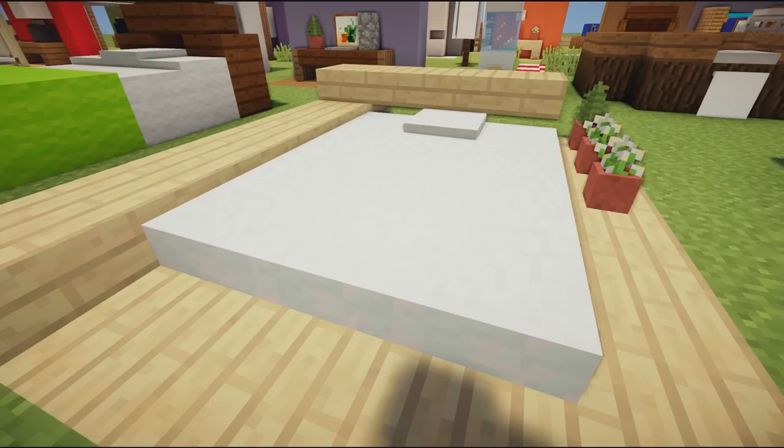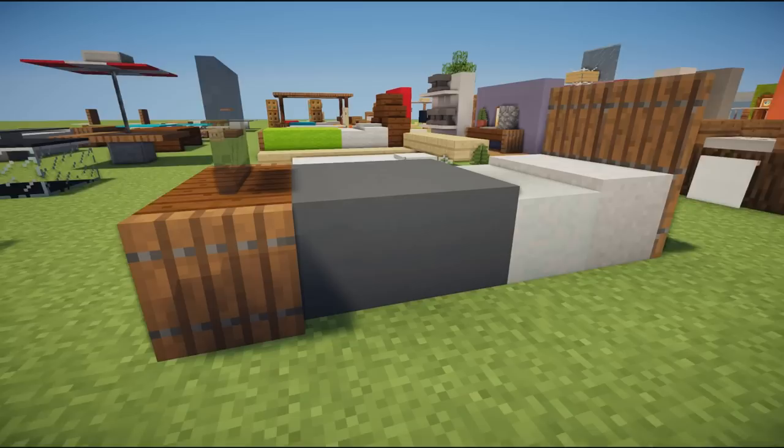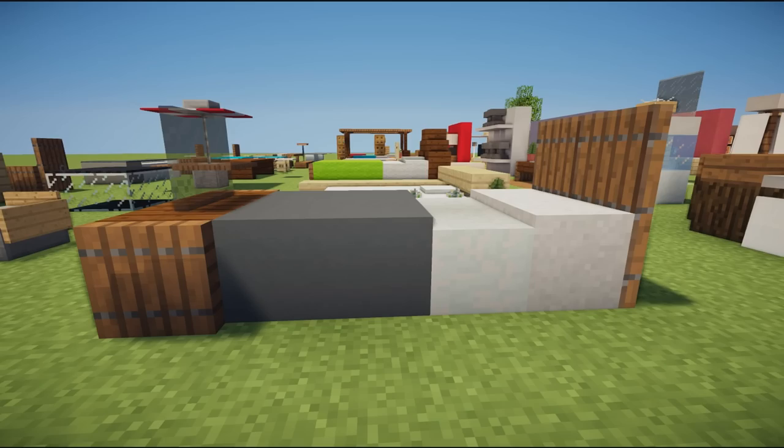We have another modern bed design using some birch wood slabs and snow caps — a three-wide snow cap bed, a snow cap for a pillow, and birch slabs placed at different levels around it to frame it in position.